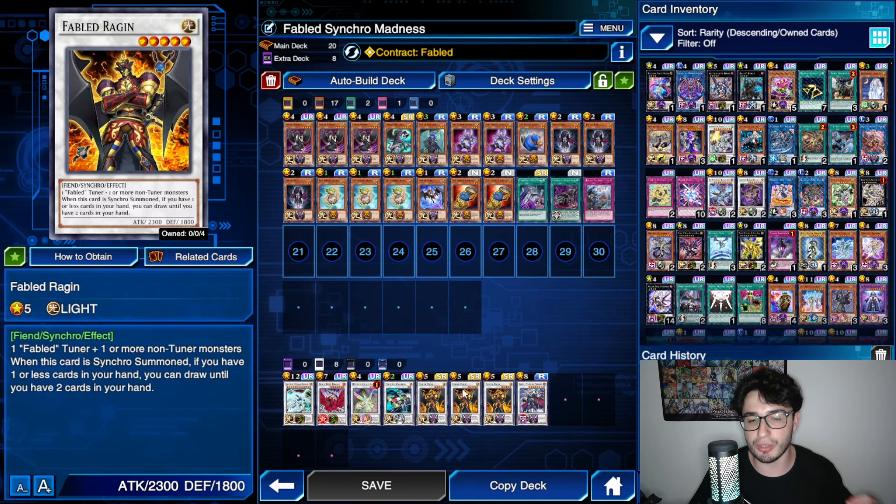A few Raging summons are kind of guaranteed. Each time you summon Raging, if you have 1 or less cards in your hand, you draw until you have 2. The purpose of this is you want to summon Raging most of the times when you have no cards in your hand, so you can maximize its effect and get 2 draws.